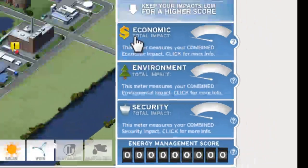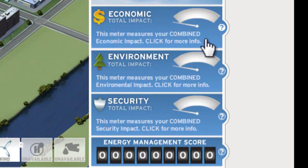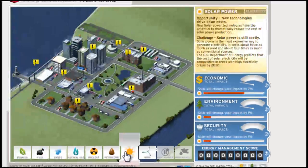Let's look over here at the economic bar — that's how much is being paid for your electricity. The environment bar you want to keep low because that will help keep the environment in good shape. Your security, I don't really know exactly what that is, but you don't want that one getting too high or too low. The energy management score is the score you receive as you play the game.